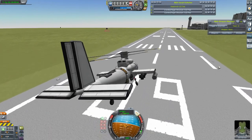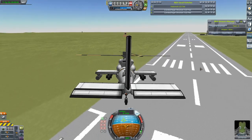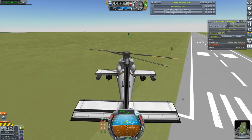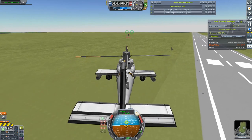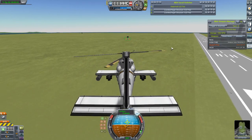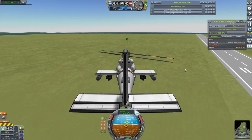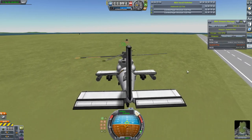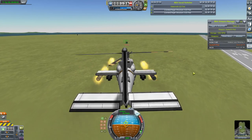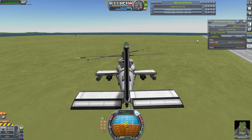Flying a lot better, and Stability Assist doesn't have quite so much of a problem with it. Let's go for the Rocket Pods. Something I discovered while playing about with this is that the Hydra Rocket Pods count for infinite ammo, so I can just fire as many of these things as I like. If I can get it lined up properly, that would be great. There we go.